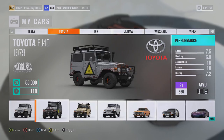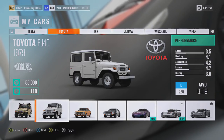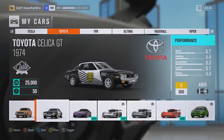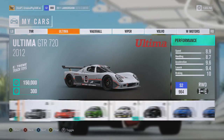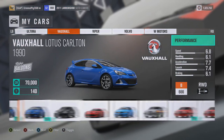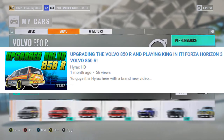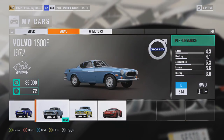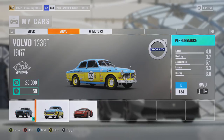Got 4 Toyota FJ40s: an S1 class, another S1, a lower S1, and then the barn finder D class one. The Toyota Corolla SR5 was for a video, and then there's a Toyota Celica GT with Don Joe's tune on it, which is amazing. Then 3 Ultimas, 3 Corsas, 3 Astras, and 4 Volvo 850Rs — one upgraded for a video and 3 from wheel spins. Also 2 Volvo 1800Es and a Volvo 123 GT.